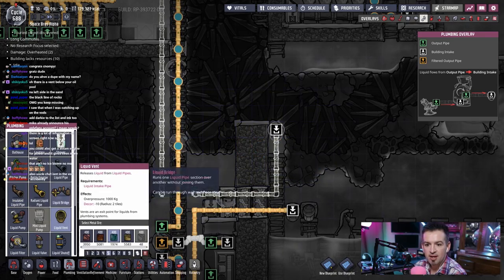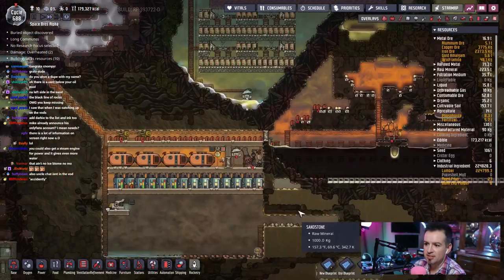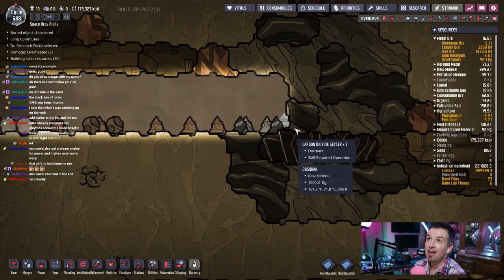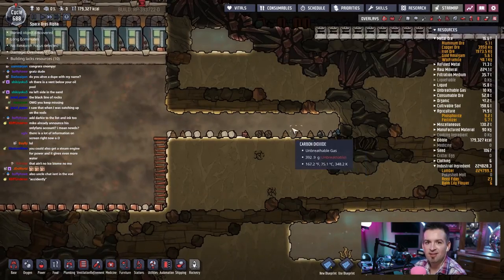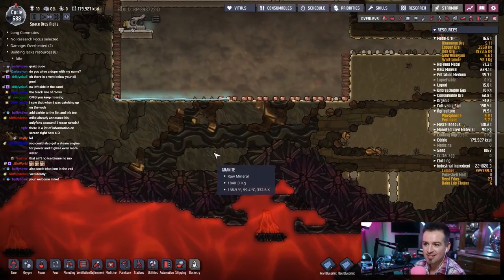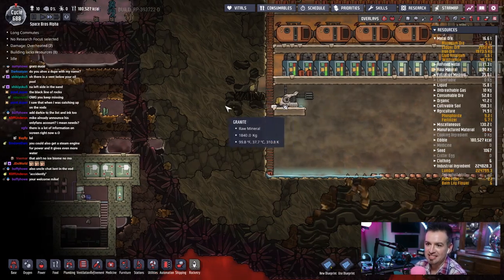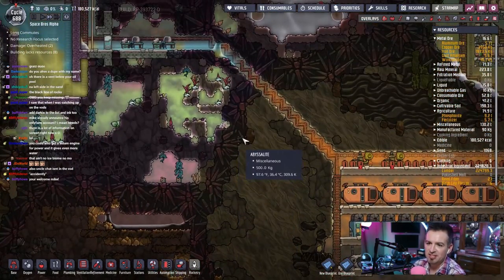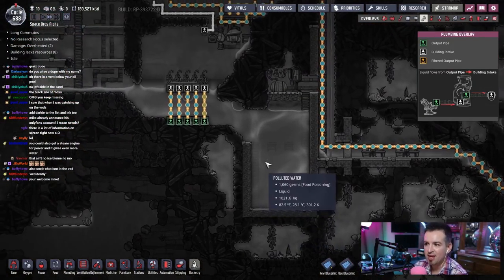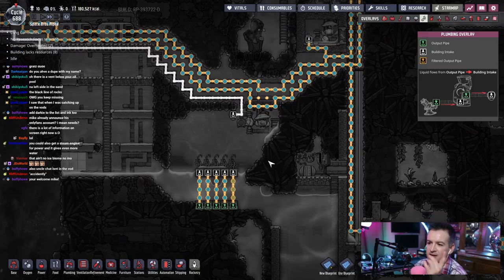Let's put a liquid vent and a liquid bridge right there and go take a look. They finished that — we have a carbon dioxide geyser. That's just going to stay right there. I'm glad you guys noticed it because I totally did not. It's not something I'm interested in right now. It is an infectious polluted oxygen vent, so at least we know we have plenty of oxygen if we somehow run out. We should probably start piping this liquid in, but we have nothing to bring this water up and out into other spaces.